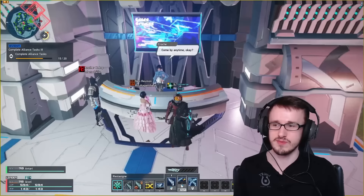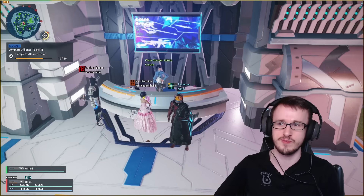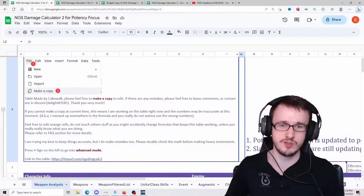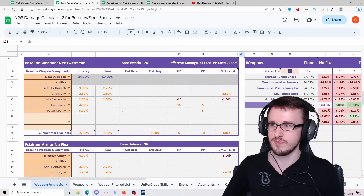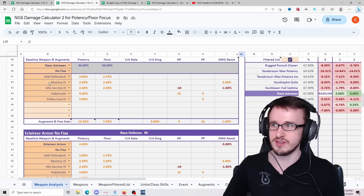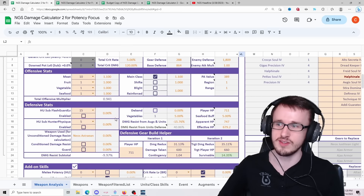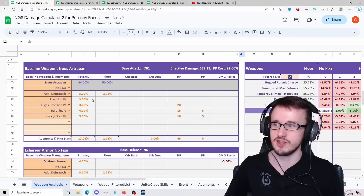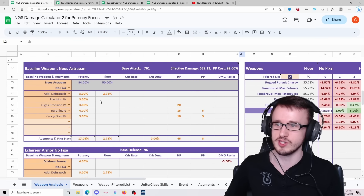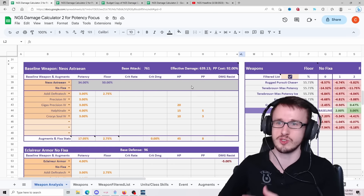We're going to take a look at what's best for subclass Slayer and main class Slayer throughout the game. Before, the meta build was having addi, mastery 4, alticred 4, health finale, and pedicill 4 — a mix of floor potency and potency capsules. But theoretically, people have been saying it may be better to go straight potency instead, switching out mastery and alticred 4 for 3% potency capsules, since that helps crits more.